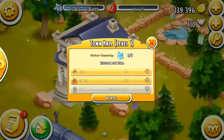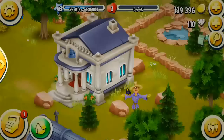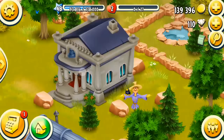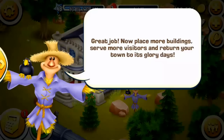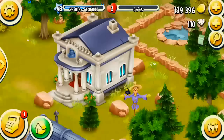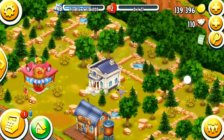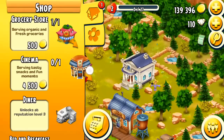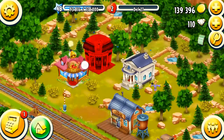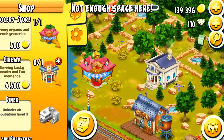Let's use the town hall to locate visitors. Piper wants to go to the grocery store, and this guy wants to go to the grocery store too. Now place more buildings to serve more customers — sounds good, I can do that. So I go here, and then I go here. First let's clear some space.